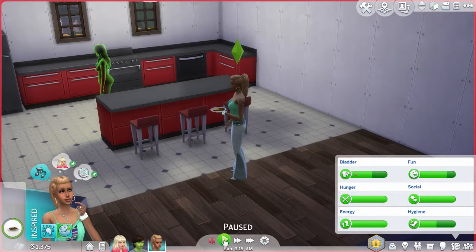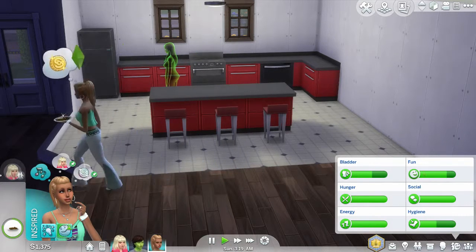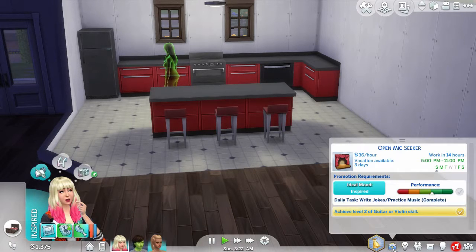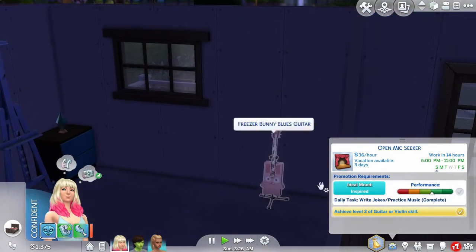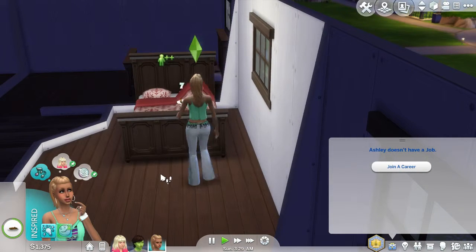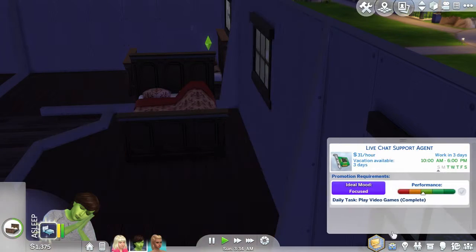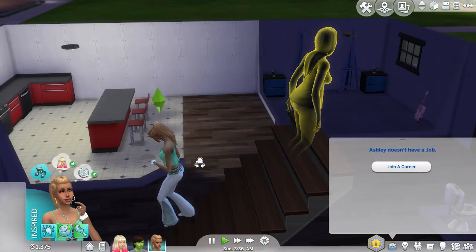Hi guys, it's Tiger and we are back with our Drifter Challenge house six. When we left off, if you watched the last episode, she's going to bed — we moved Candy in and I got her a cute little Freezer Bunny guitar so she could work on her performance at work. She's about to pass out now but at least she made it. I did get Daryl a job — he is now in the Tech Guru career, which is what he wanted.